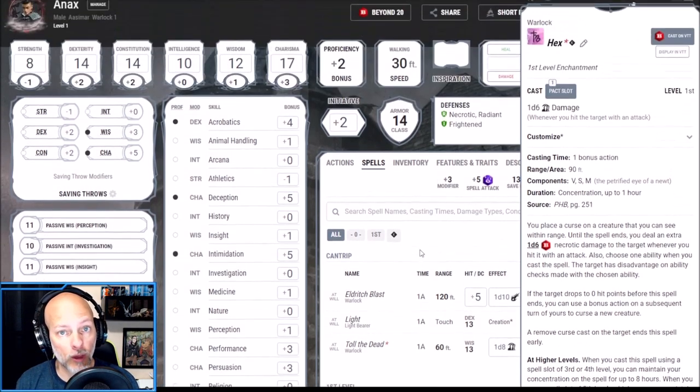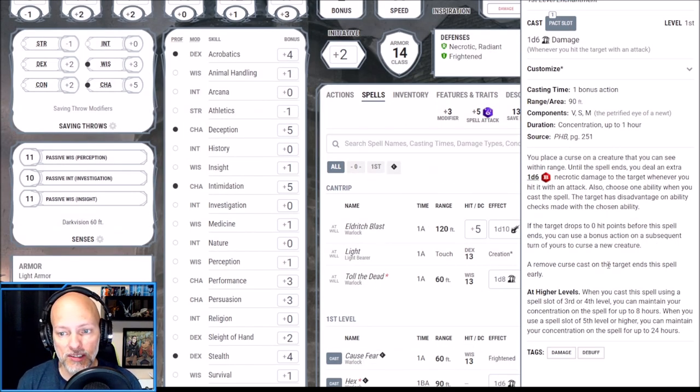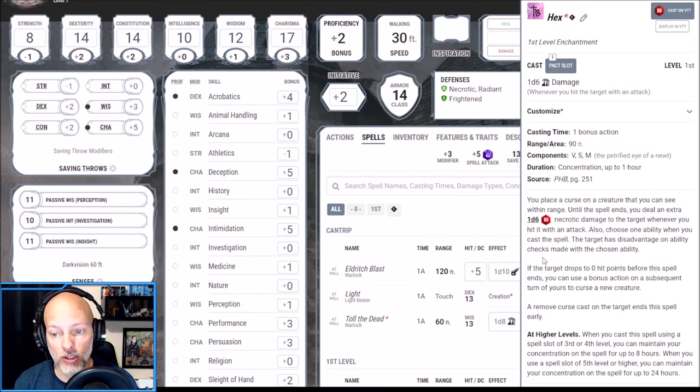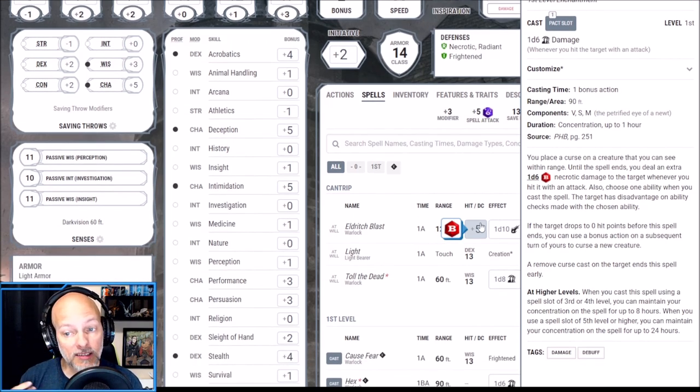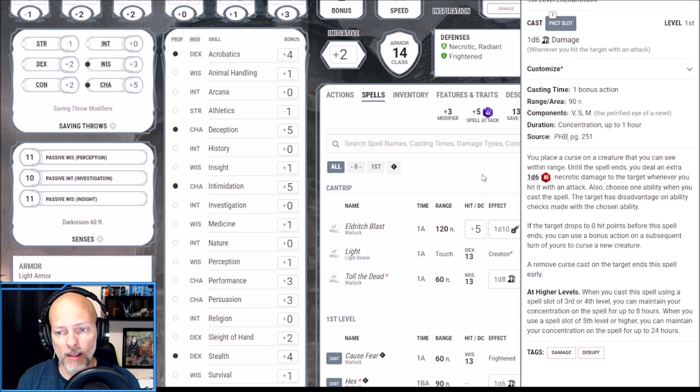I've also chosen Hex. Both Cause Fear and Hex are concentration spells, so they'll be situational. With Hex, you place a curse on a creature you can see within range; until the spell ends you deal an extra d6 necrotic damage whenever you hit it with an attack. You also choose one ability — the target has disadvantage on ability checks made with that ability — and you can move the curse if the target drops to zero hit points. At level one, Hex as a bonus action then Eldritch Blast deals d10 force plus d6 necrotic. Very strong.